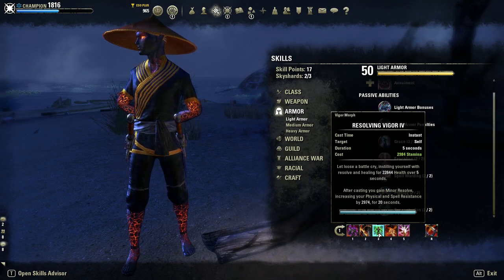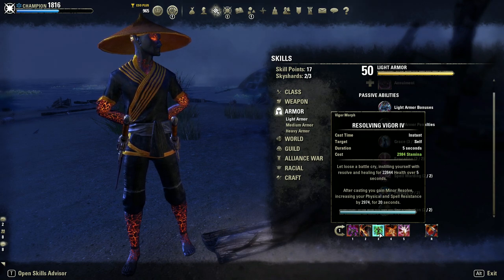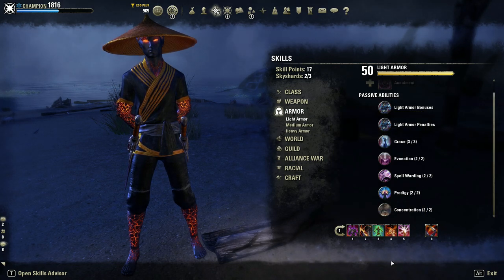Next up is Resolving Vigor — this is one of our main heals and our main heal-over-time. It received a very big buff this patch: not only does it give minor resolve now for pretty much permanent uptime, but it heals for way more than before. The HoT is now over 5 seconds, giving you 6 healing ticks. Near a keep fully buffed, I've had Vigor tick for over 5k crits, and my HoT can easily exceed 35k with just my own buffs — no consumables. Vigor is a very strong heal now and is part of the reason why I'm so tanky this patch.